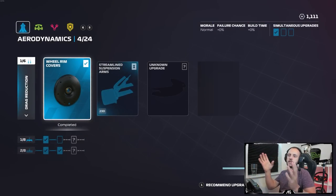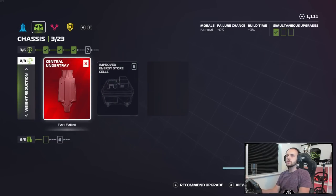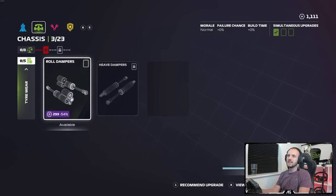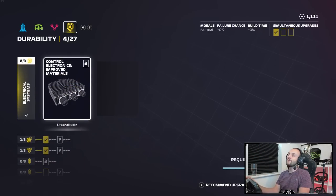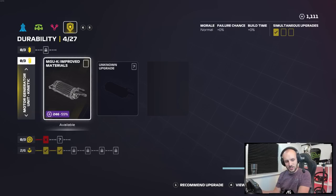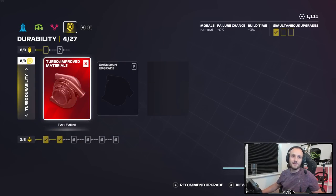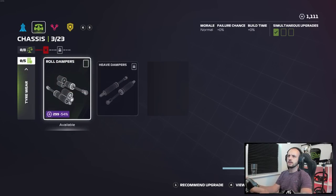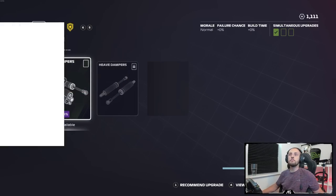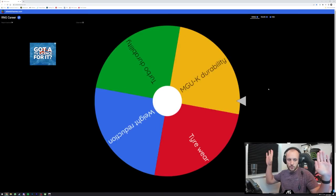So there's nothing we can do in the aero department because we've actually reached department capacity. We've got upgrades we can do in the chassis department — weight reduction and tyre wear. Nothing to do in the engine department for the same reason. Unfortunately we have got some things we can do in the durability department, which we don't really want to get on the car, but we have to put them in. Those are the rules. We've got a thousand resource points — I think we can afford them all.